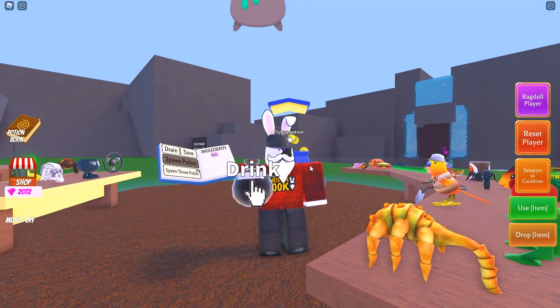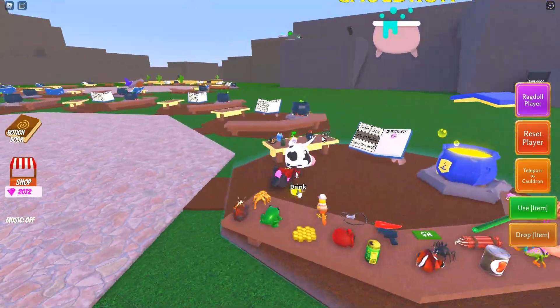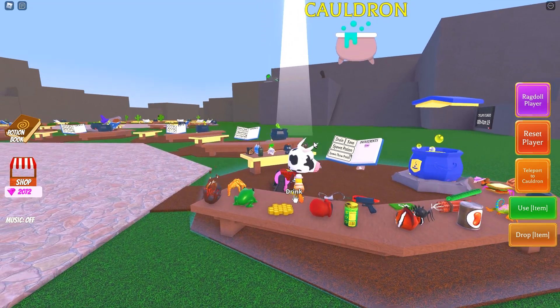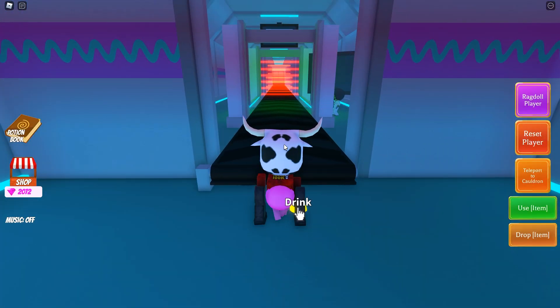Make the fly bucks potion and leave it in the cauldron. Then grab your cow disguise, drink it, and once you've transformed, grab your fly bucks potion. Now we just wait until we get abducted. Trust me, this is going to make life so much easier — shout out to everyone who commented this tip.